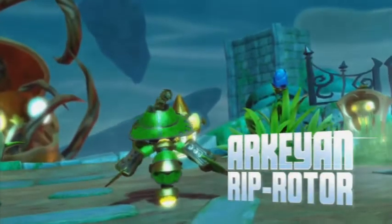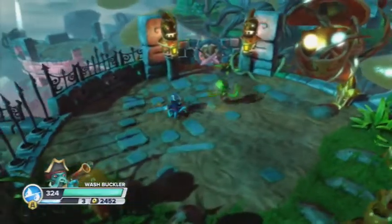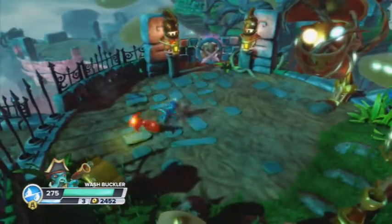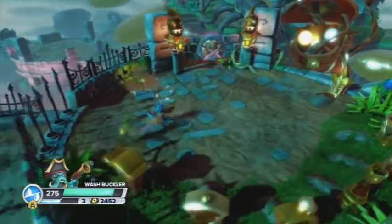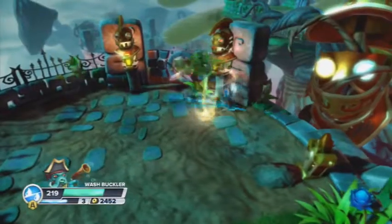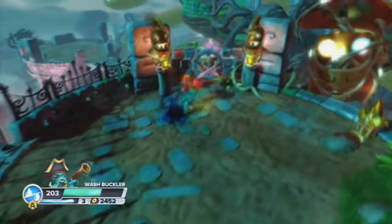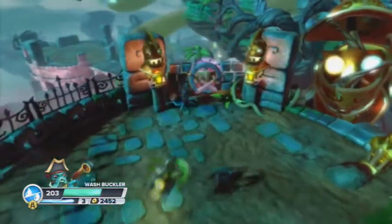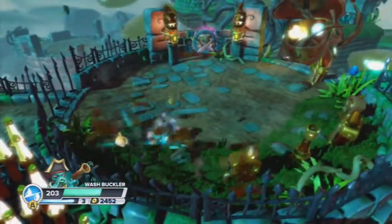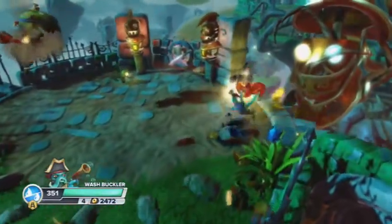I'm scared of these guys — Archean Riprotor. We will destroy you. Let's attack — goodbye, thank you for coming. Look, we are dominating. Actually, no, we're not dominating. Come on — too slow. He's back up. There we go — level up! Level four. Washbuckler is powerful, Washbuckler is great.